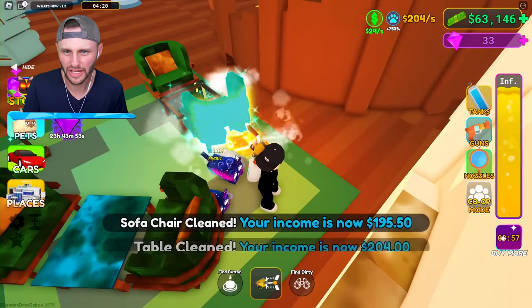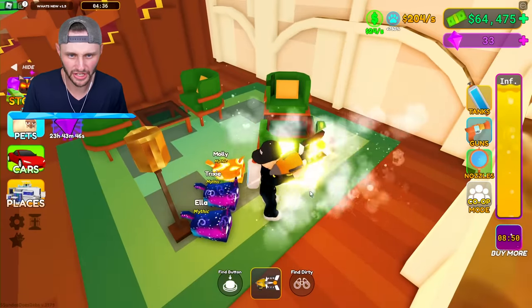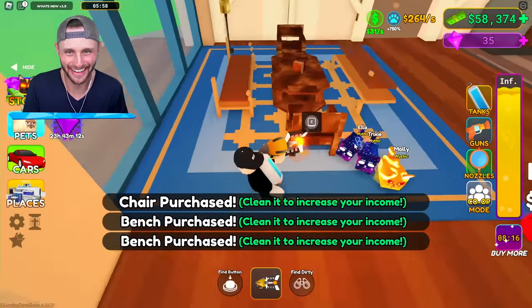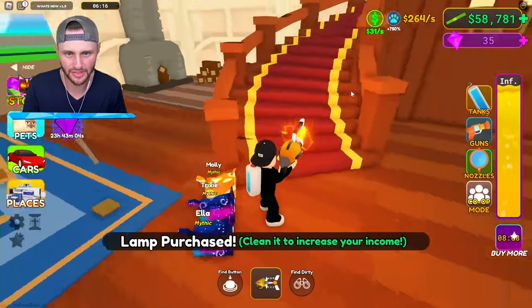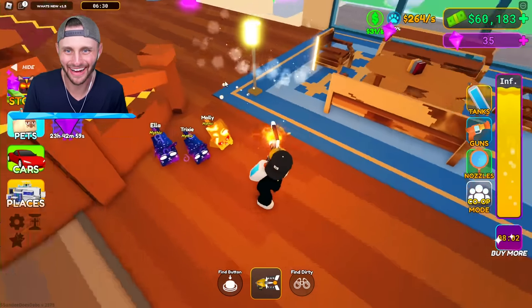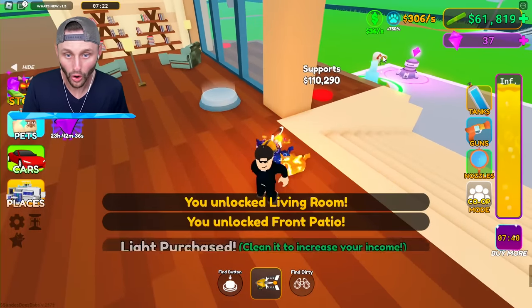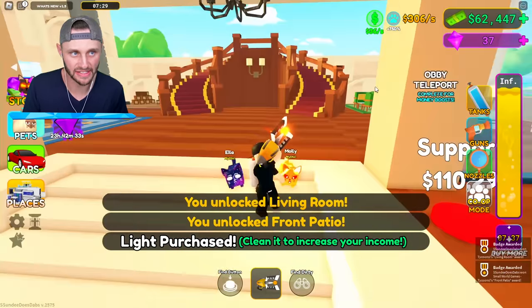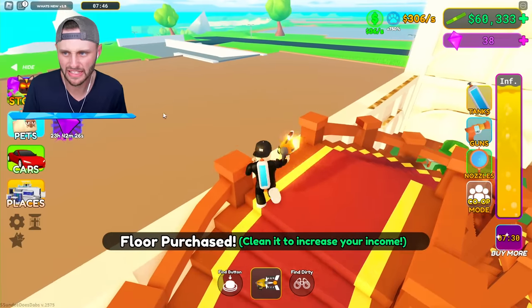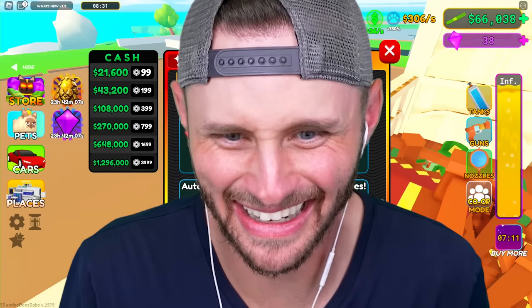I'm finding more codes - cheating away. I gotta hurry, I gotta clean everything. I wanna see what this house looks like. I have more than enough money. Whenever I clean something another area unlocks - like this lamp, and then that lamp, and then this lamp. This sprayer is insane. Can I buy anything? Ceiling! Those supports are expensive. I can do another floor out here. Is there anything else I can buy? I need to speed this up. I can buy an exotic car.